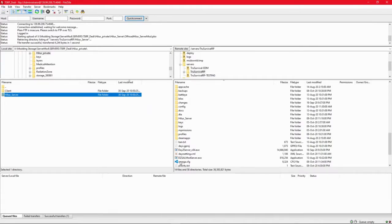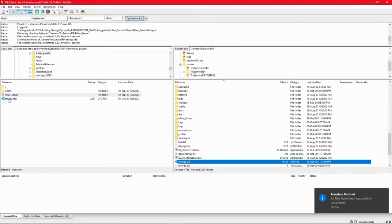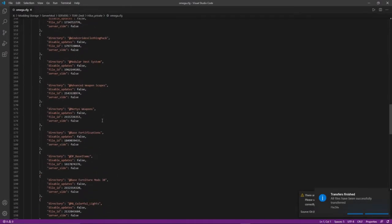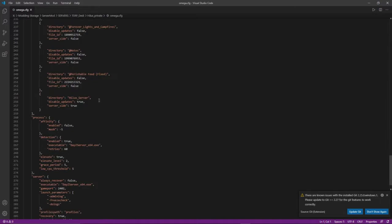Now what we need to do is download OmegaConfig, open that up, and make the adjustments. I've already done this ahead of time, so you can just copy what I've done. I've added this extra entry right here. The directory is Hilux underscore server. It's all case sensitive, so make sure you've got the capitals in there too. Disable updates set to true, and server side set to true. If there are any updates available, the owner of the mod would contact you and let you know, and you'd have to manually update that.